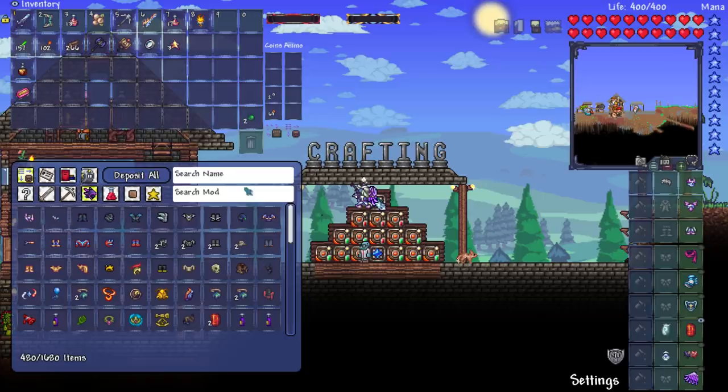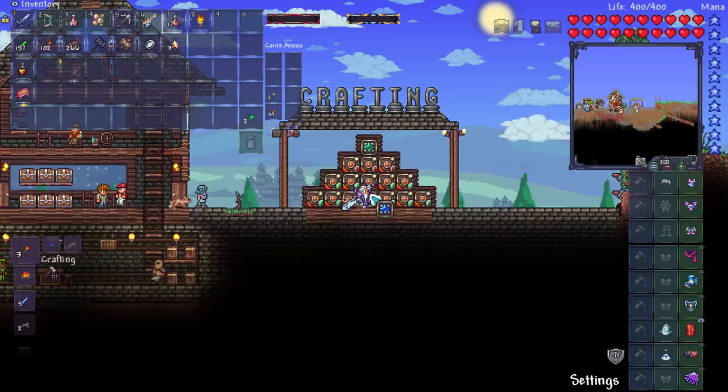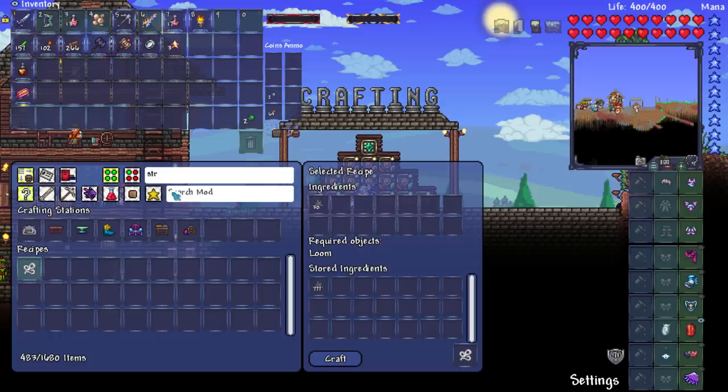I don't know if I keep my gel in here, so I'll have a little check. Gel - I do. And can I make string from here? I can. Nice. One, two, three. Let's see if I can make some balloons.